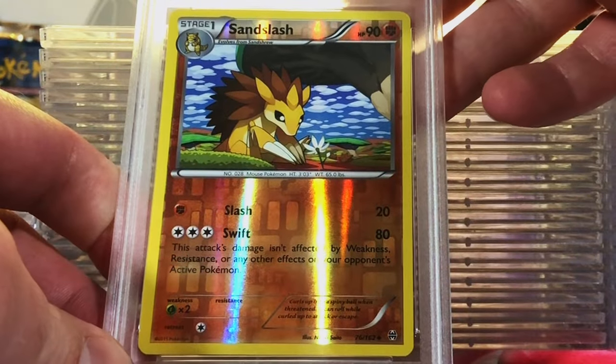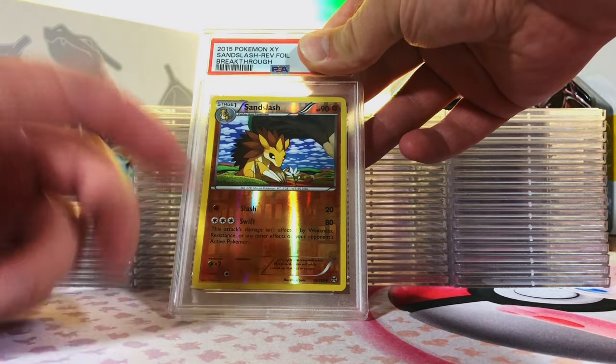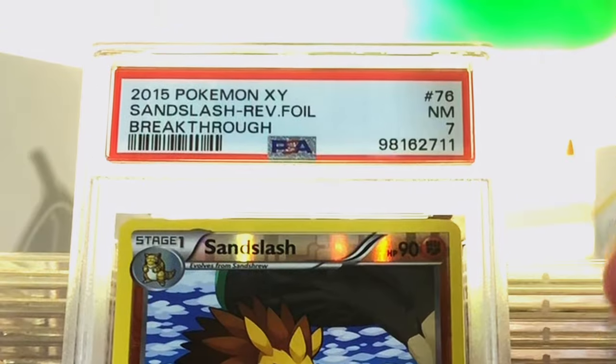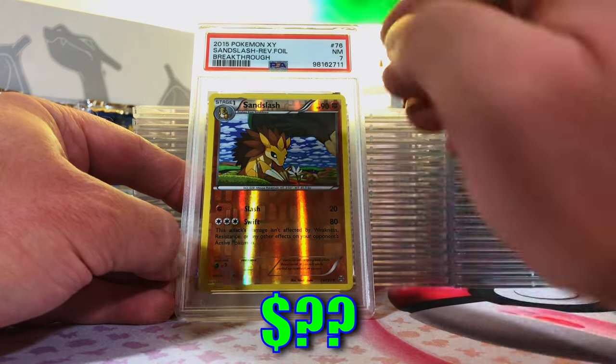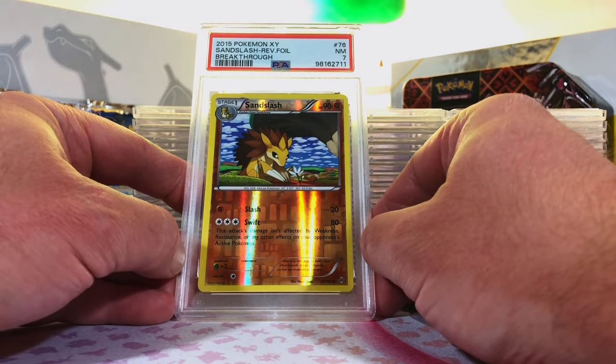Sandslash Reverse Holo from XY Breakthrough — it's an XY card and an original 151. I love the artwork. I think it's a 9. Near Mint 7. Our streak is broken and I'm cool with it. You take your shots — nothing to complain about.